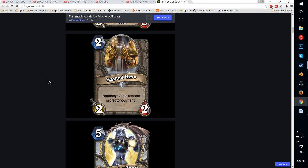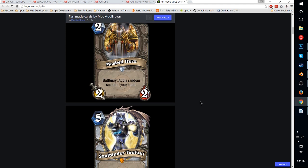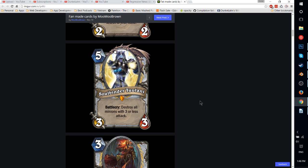Next up, Masked Hero — a 2-mana 2-2 with Battlecry: add a random secret to your hand. It's similar to Dark Peddler. I thought this card was kind of balanced, but then I realized a random secret doesn't mean a Paladin secret, so you can actually get some really good secrets like Mirror Entity or Ice Block. This is probably on the strong side, which might be okay — if it's as strong as Dark Peddler, is that super bad? Not necessarily, because it's adding a card to your hand rather than drawing through your deck. It would be interesting to see Paladin getting Ice Block or Freezing Trap sometimes. Probably really good.